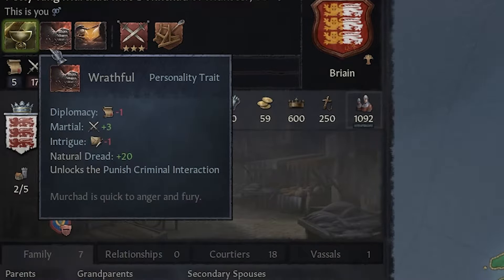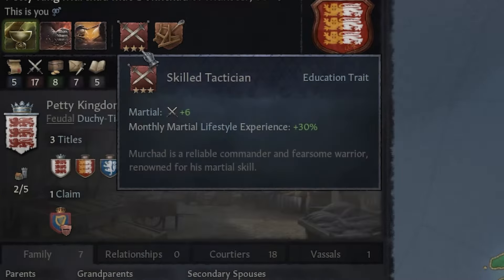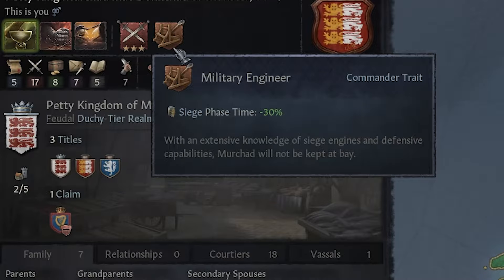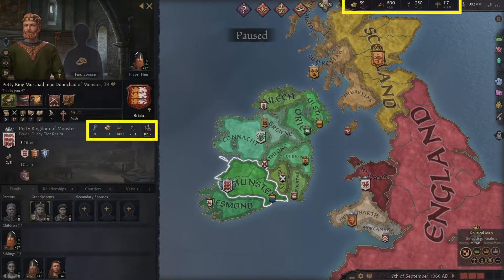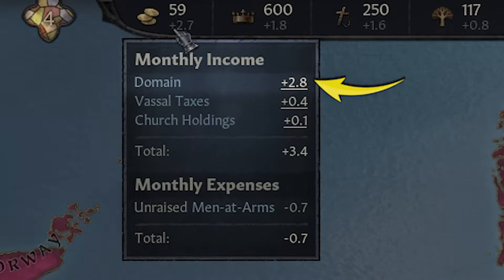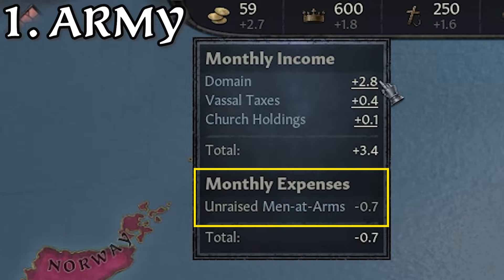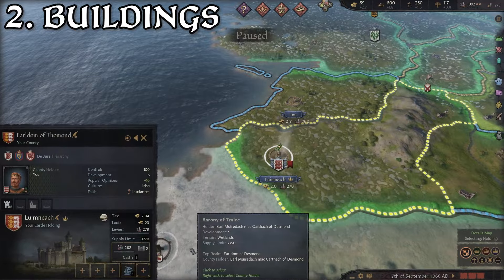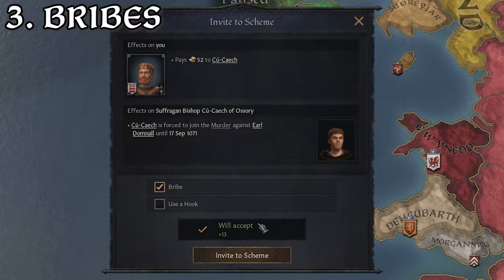You also have these lifestyle traits. Not only do they modify your stats, but they also describe how your character will act and what decisions they'll make. There are dozens of traits to choose from. Over here, we have your currencies and resources. The first is obviously gold. This is gained from taxes, whether they be on buildings you directly hold or your vassals paying you monthly. Gold is primarily spent on three things: creating and maintaining an army, buying buildings in your holdings to bring in more tax, and bribing people to get what you want.